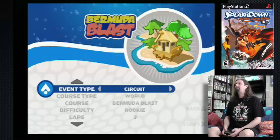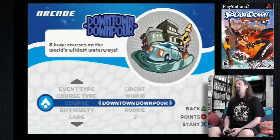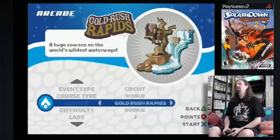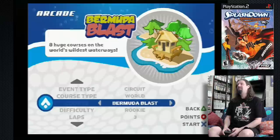There are eight different courses. Bermuda Blast, Dino Dominion, Polar Plunge, Cannibal Cove, Downtown Downpour — that's a really cool one where a city is being flooded in real time — Blackwater Castle, which is like a scary one, Gold Rush Rapids, which is a really interesting one though kind of hard, and Venetian Extreme, which is a James Bond one. We're going to start with the very first one because I think it shows off the game the best.